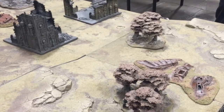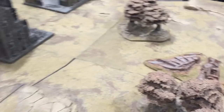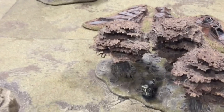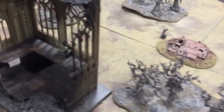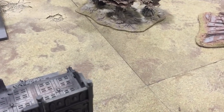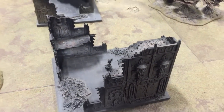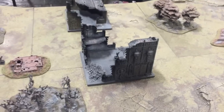We've got a Tau army playing Grey Knights, and on the board we've got a couple of objectives — one just there, one in the building just up here, one by the Rhino down there, and one right in the centre of the battlefield. The mission we're playing today is Big Guns Never Tire, hence the D3 plus 2 objectives.